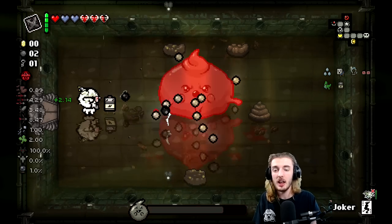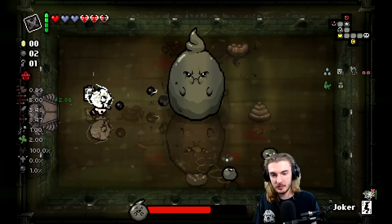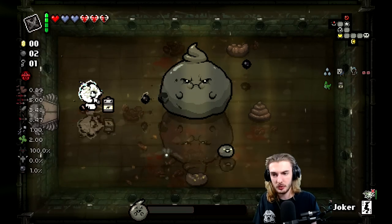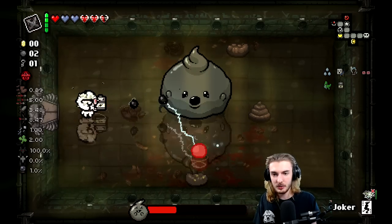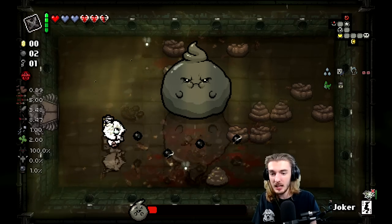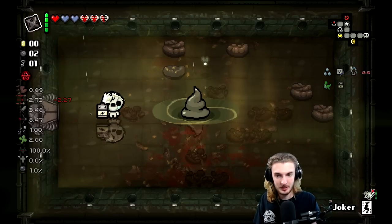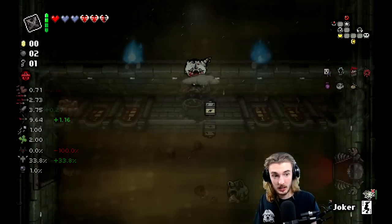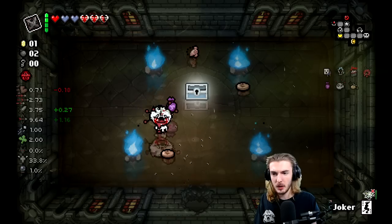So far, man — so good, this run's going phenomenally. We have two technology items right now. There goes my voice from streaming all day today. We have the Battery Baby as well, and X-Ray Goggles — that will actually help because if we don't go into our devil deal right now, we can walk back and get free access into our super secret room. I do kind of want to go for the angel deal instead — spending HP as any kind of Eden character is usually not the best thing early game. So I'm gonna grab this, walk back out, not roll our items, and walk in here.